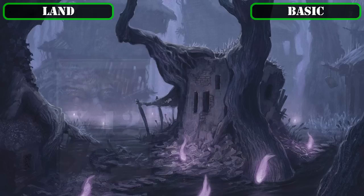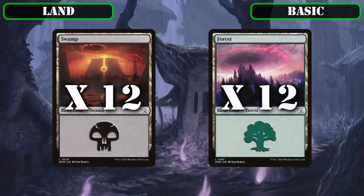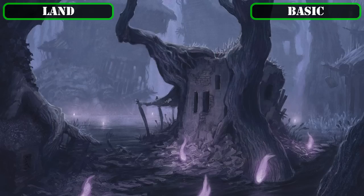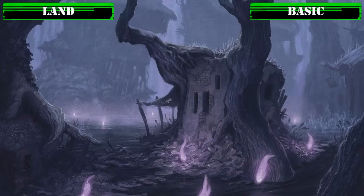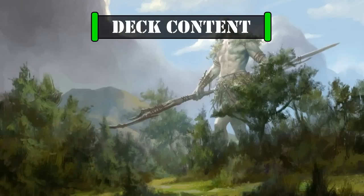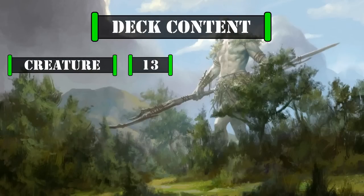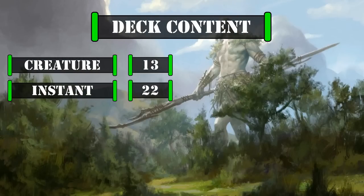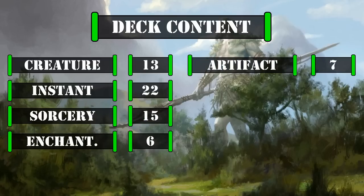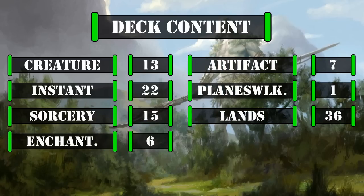We'll be running 12 swamps and 12 forests as our basics to close out our land base. This deck currently has 13 creatures including the commander, 22 instants, 15 sorceries, 6 enchantments, 7 artifacts, 1 planeswalker, and 36 lands.